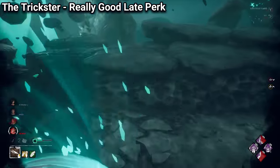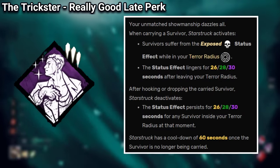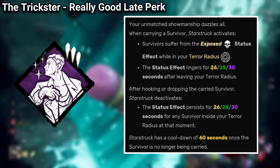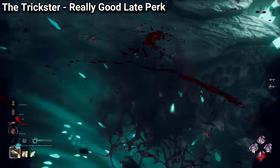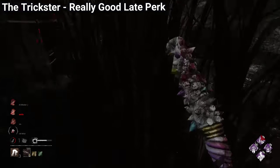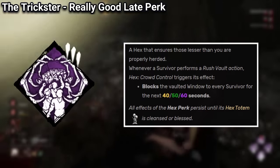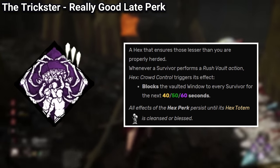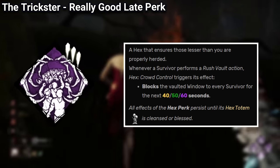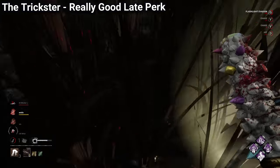And the best part is that his other perks are not that bad. Starstroke will expose all survivors inside your terror radius while you're carrying a survivor, which will prevent them from body blocking around hooks, which can be very annoying if you just started playing DBD and you don't know how to counter it. And Hex Crowd Control is similar to Hex Blood Favor, but it will block windows for 60 seconds after a survivor vaults them. It can be very devastating.